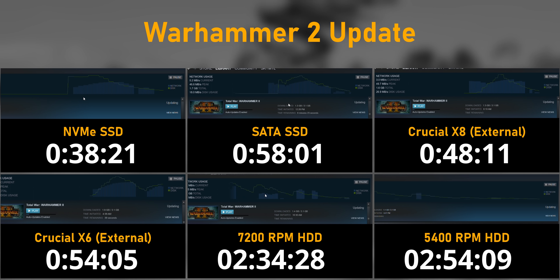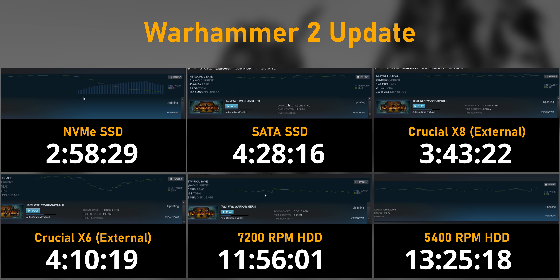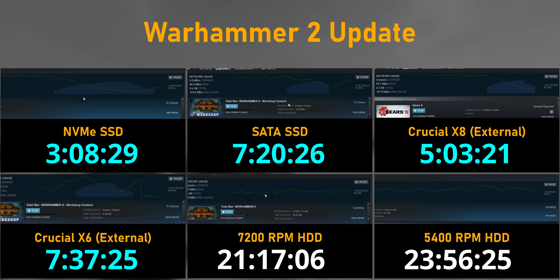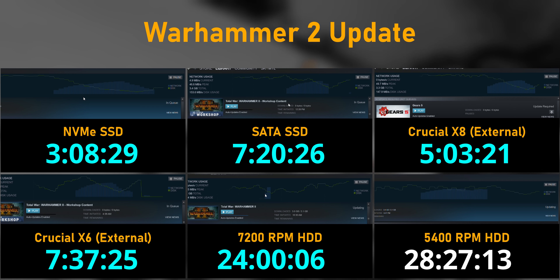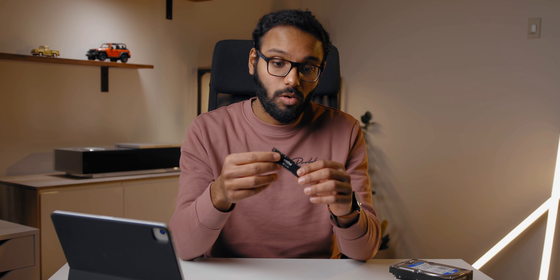The Warhammer update, about one-third the size of the PUBG one, pegged the storage drive with far more write requests. Here the NVMe SSD is still top, but the external Crucial X8 actually beat the MX500 by a pretty big margin. The X6 acts as a nice bridge between a fast external drive or SATA SSD and spinning hard drives. A fast internal NVMe like the P5 is clearly the way to go for peak performance, but a fast external drive operating at USB 3.2 Gen 2 speeds can deliver surprisingly good results — and the X6 is a respectable price-to-performance option.